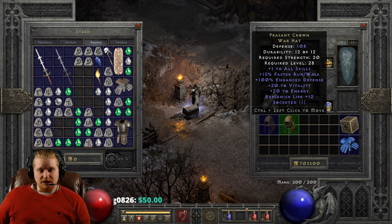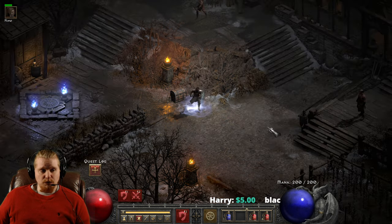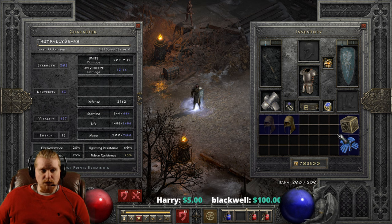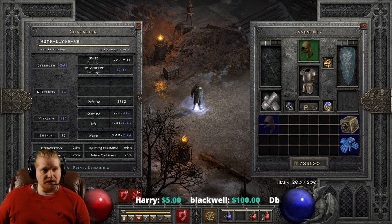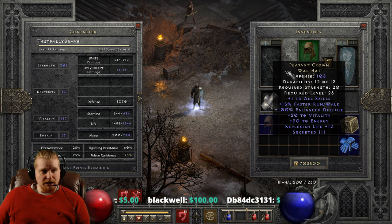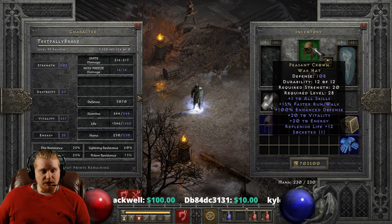So we have plus one to all skills, which is static. We have 15% faster run-walk, which is static — always nice to have on an item. We have 100% enhanced defense, which is static. We've got 20% to vitality, which is a pretty huge boost to your life and your stamina around this particular level, with both of which you are looking to get some extra. So I have 1,486 life, and I go to 1,546 — a pretty nice little bonus to my life there.